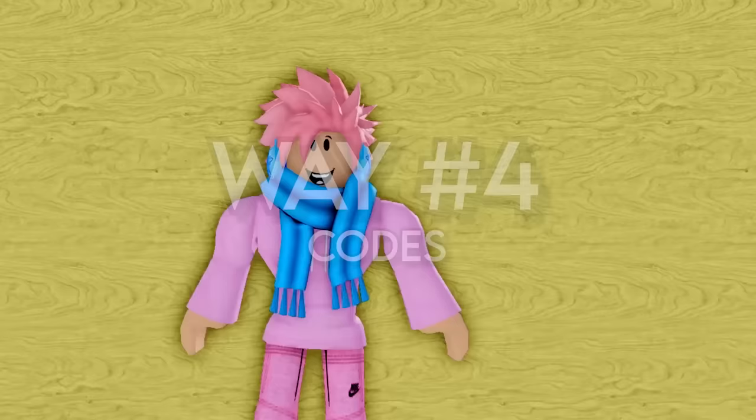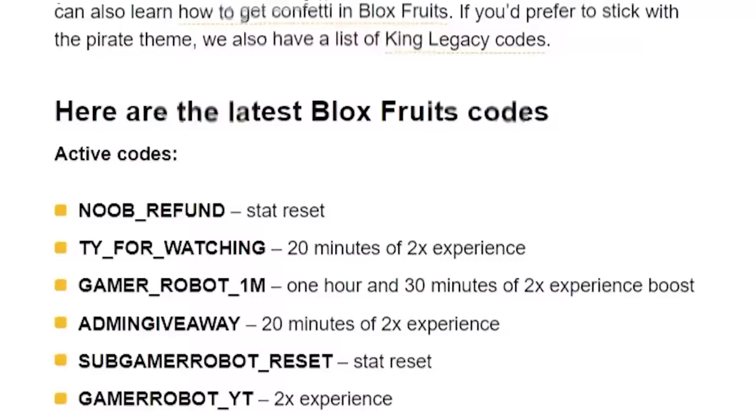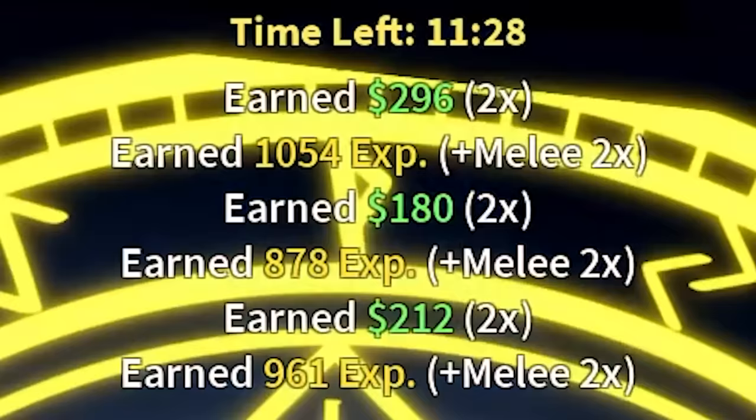This trick is really simple to use — I'm talking about codes. All you have to do is search up a website of Bloxfruits codes and enter every single one that you find. Since most of these codes give double XP, you just have to farm, which gives you tougher opponents, which gives you more money.